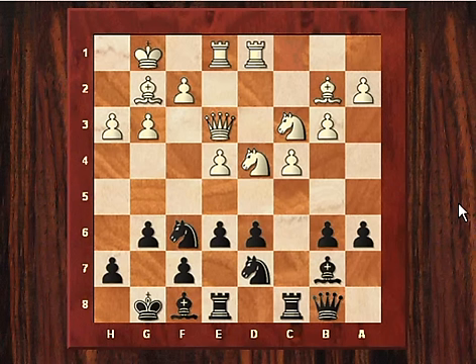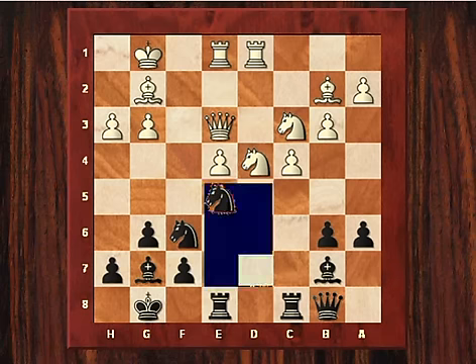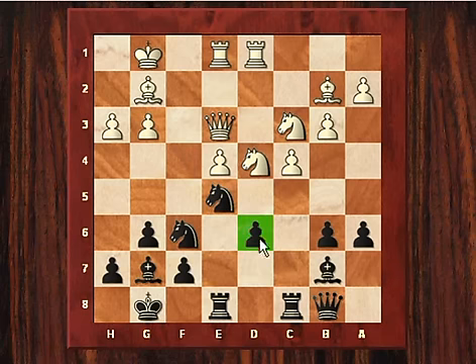Plaskett played Rcd1, probing black's weakness on d6, which at the moment is quite a theoretical weakness and difficult to exploit — that pawn on the semi-open file. After Bg7, one of its protectors has moved away, so Plaskett played f4. Now Adams establishes a foothold in the centre with e5, and after fxe5 he plays knight takes e5. We now have a potentially very weak isolated pawn and backward pawn on the semi-open file.